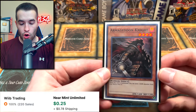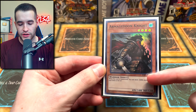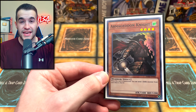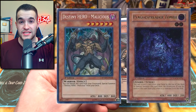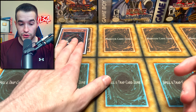First off we have Armageddon Knight. This is only a super rare — there's not really a high rarity print. There is a Phantom Darkness first edition version which is like nine bucks. This card is really nice to use with Dark Armed Dragon because you can manipulate your graveyard by sending a card from your deck to the graveyard. There are a couple of cards in this deck that you really want to send, such as Destiny Hero Malicious and Plague Spreader Zombie, because those cards can be summoned from the graveyard and do a bunch of crazy stuff. This is a really, really good card.